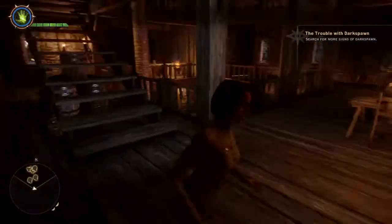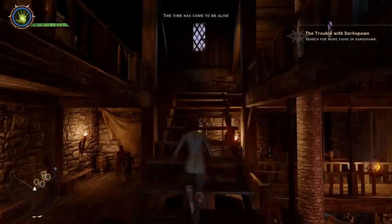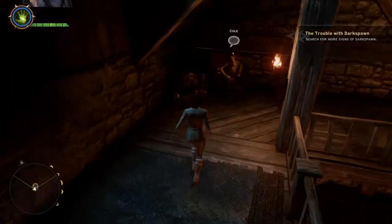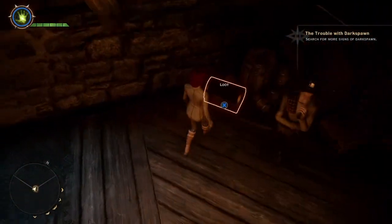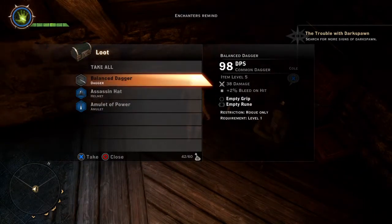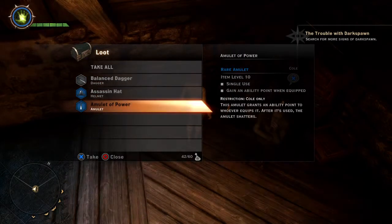He'll be happy that you helped them, and he will spawn up here with a loot chest right next to him. In this loot chest there are going to be three items: either a dagger, his hat, and an amulet of power.